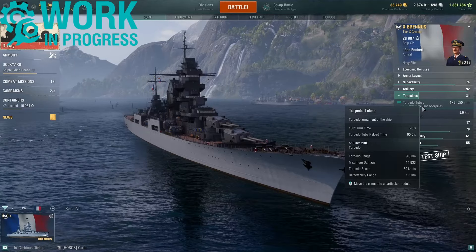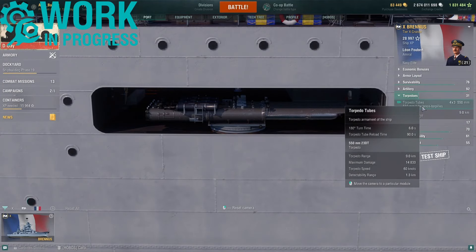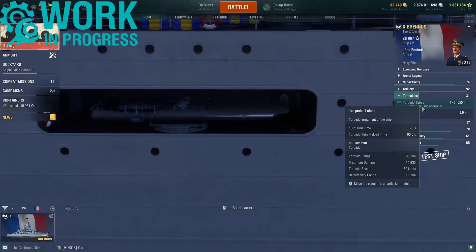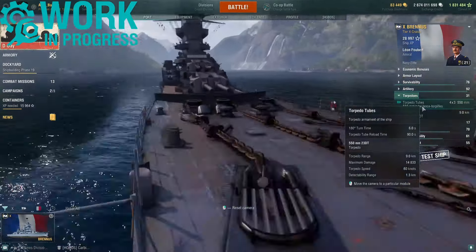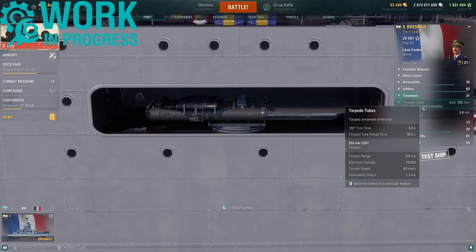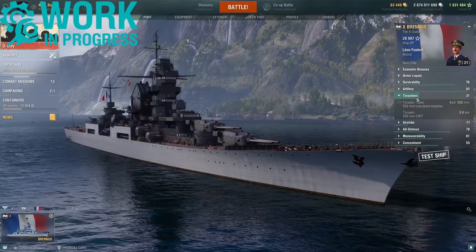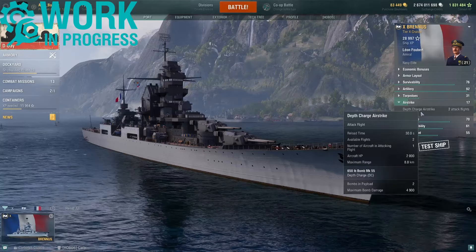As already stated, Brennus gets reinforced torpedo armament in the form of four triple mounted 550 millimeter torpedo launchers — 12 torpedoes in total, two triple launchers on each side. These have a reload time of 90 seconds, a firing range of 9 kilometers, a max damage of 14,833, torpedo speed of 60 knots, and a detectability range of just 1.3 kilometers — quite nasty torpedoes.